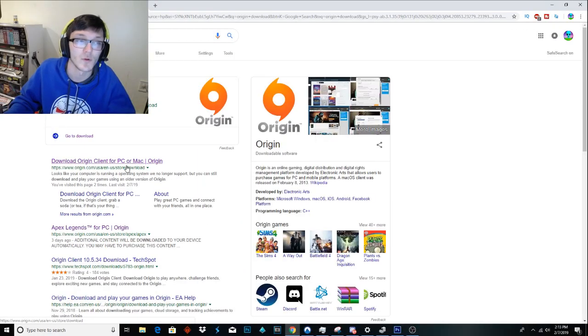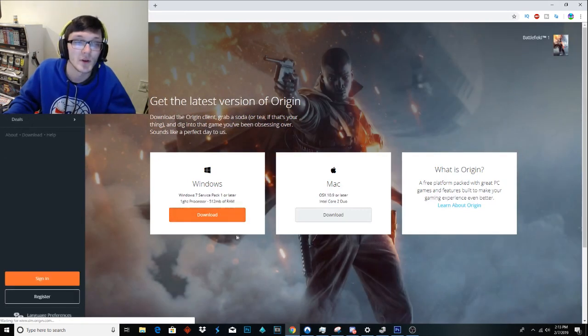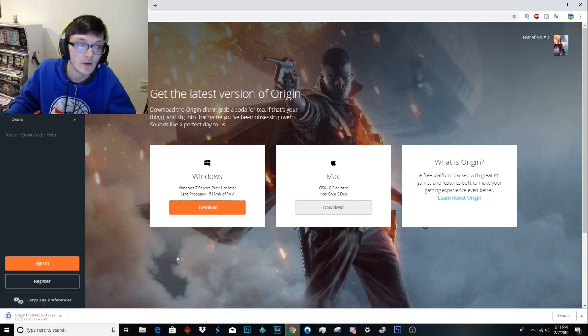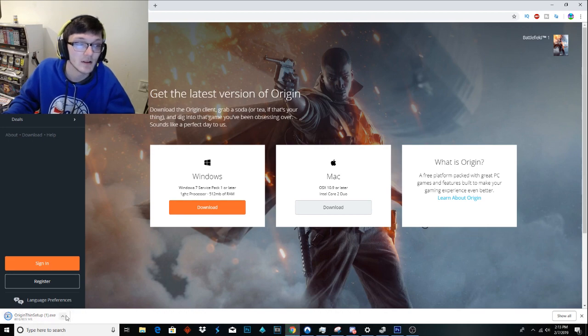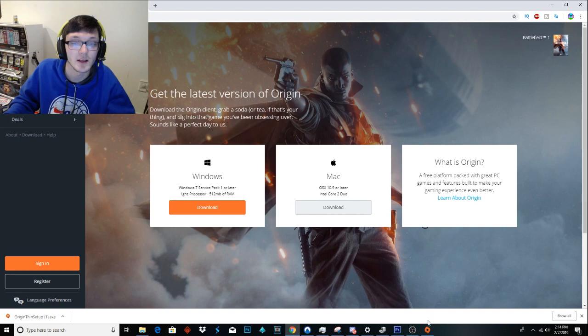You can download Origin by searching up 'Origin download.' I'll put the link in the description. I'm on Windows so I'll download the Windows version. I accidentally clicked it twice so it's going to download. Then press 'Show in Folder' and double click it, and it's going to bring up a menu to install it.